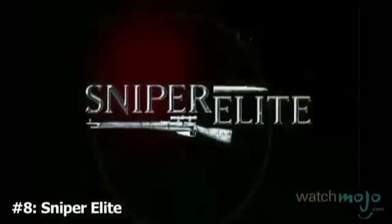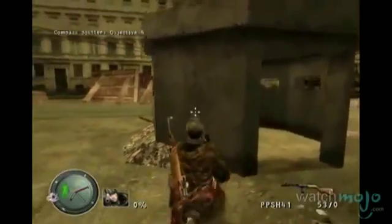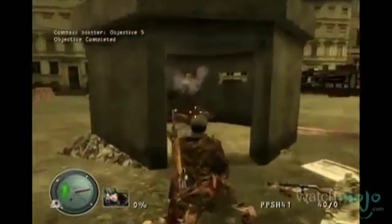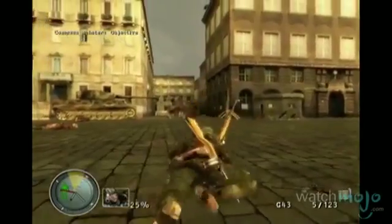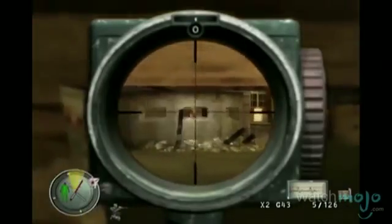Number 8: Sniper Elite. This third-person stealth shooter had players prevent the Soviet Union from learning Germany's nuclear secrets at the end of the war. Players had to make use of camouflage, tripwire traps, and realistic ballistic systems in order to succeed. Another game ahead of its time, it introduced players to bullet drop, wind variants, and even breath control.